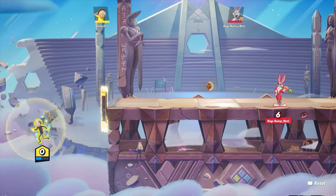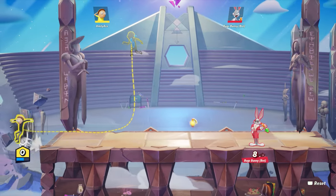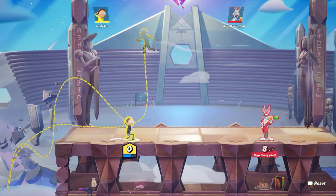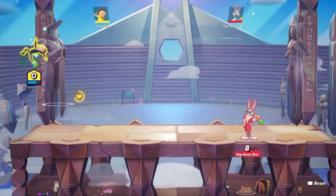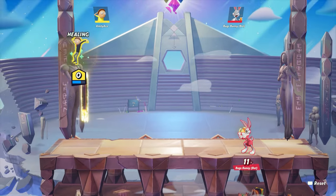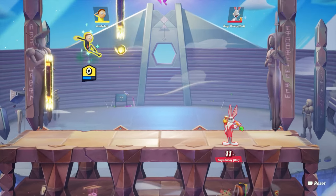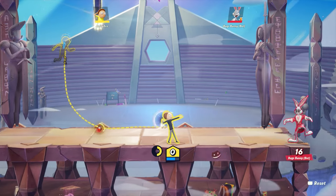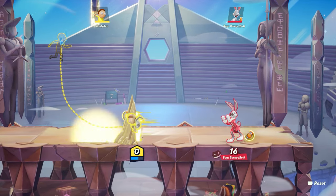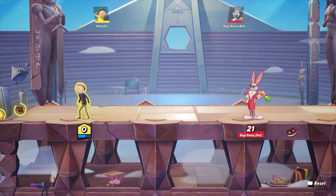That's sick — his down special is the teleporter again, but it actually brings you back to where you were before. So you get some damage off and then go back. It's probably like a five-second delay on how long you can use it, but you can't go back by yourself. Morty actually looks really sick — you guys are gonna have to try him out.